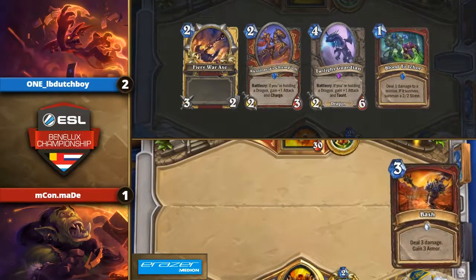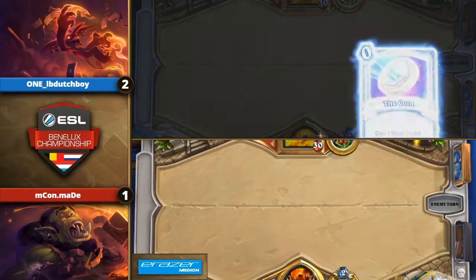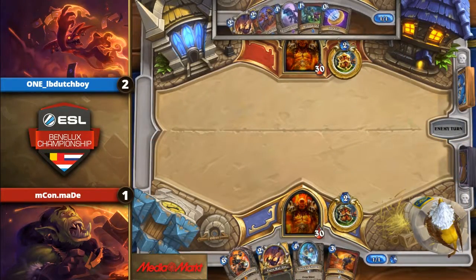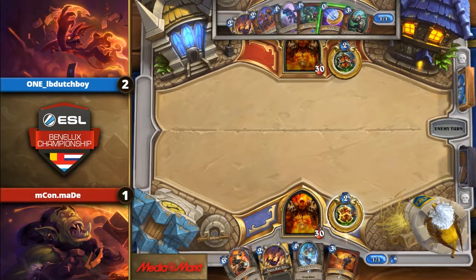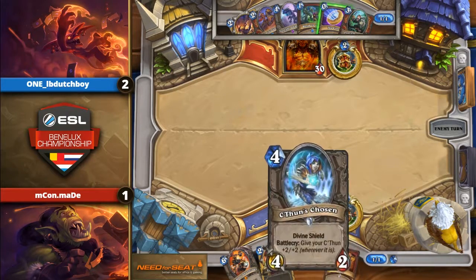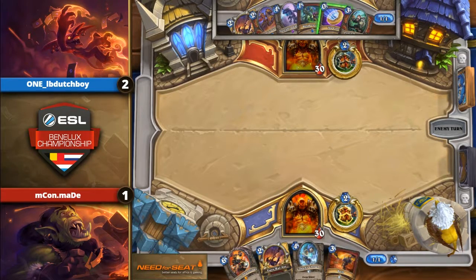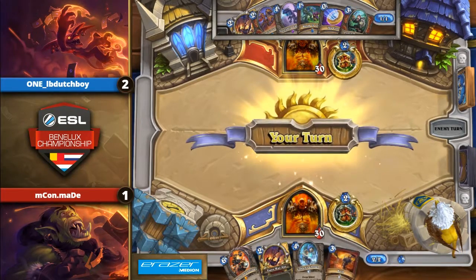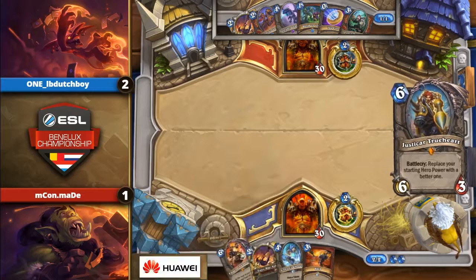Maid finds his early game — he finds the War Axe, he finds Justicar's Chosen, adding the Bash so he can even curve out perfectly, finding perfect answers to deal with LB Dutch's minions. Meanwhile LB Dutch doesn't have a bad curve himself — Alexstrasza's Champion into War Axe, into Monkey, into maybe a Twilight Guardian. It's a pretty good game plan.